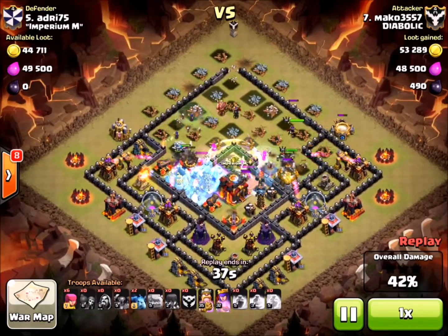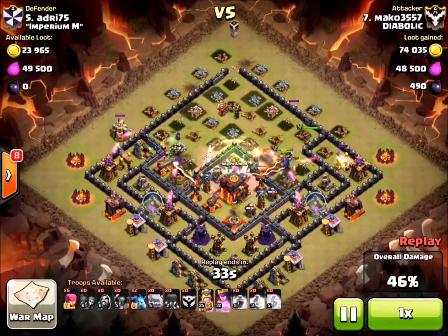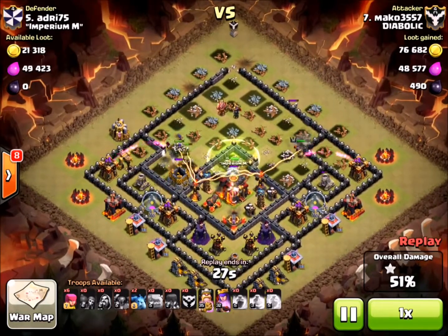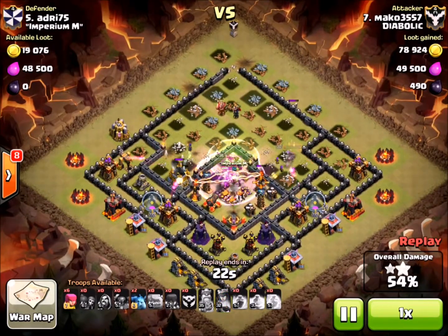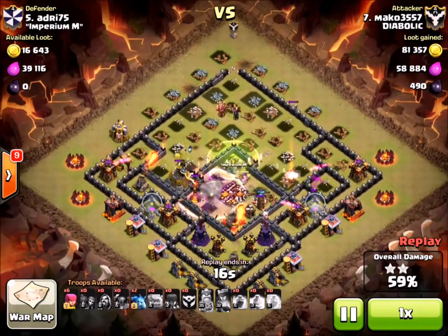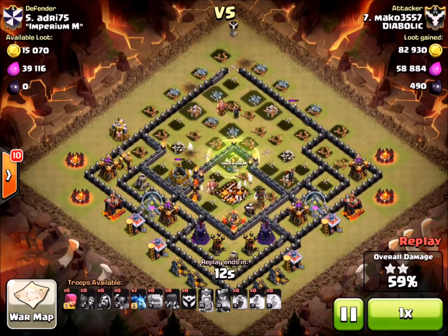His royals are over there just finishing off some things that they probably shouldn't be finishing off — some resources. But then they wise up and go back over to the jump. Luckily, they do jump over to the middle. I've seen some where they just sit there and bang on a wall right beside it. Nice clean layout there. The town hall goes down, he's over 50%, so everything is accomplished. And he's actually got a few troops left over in reserve in case he needed to drop something for cleanup duty. Very nice attack there.